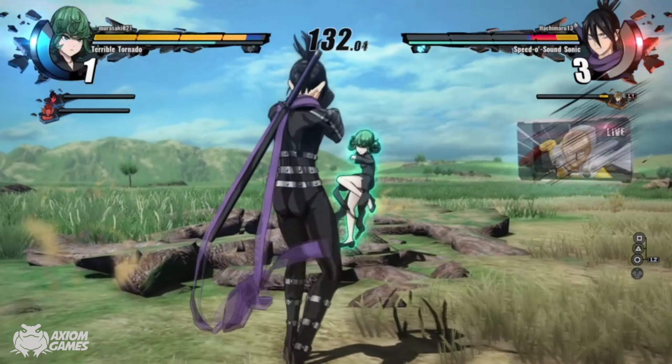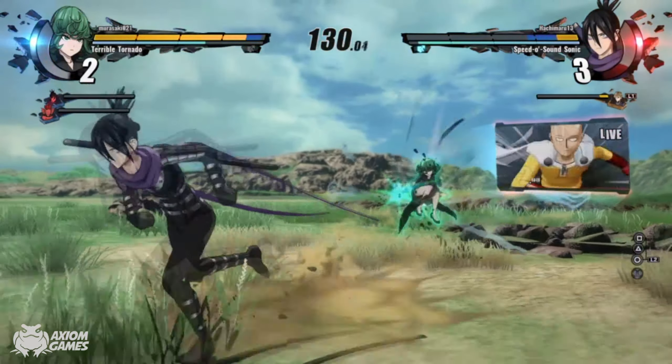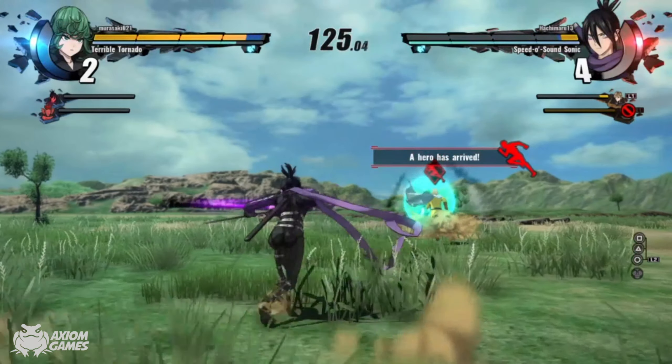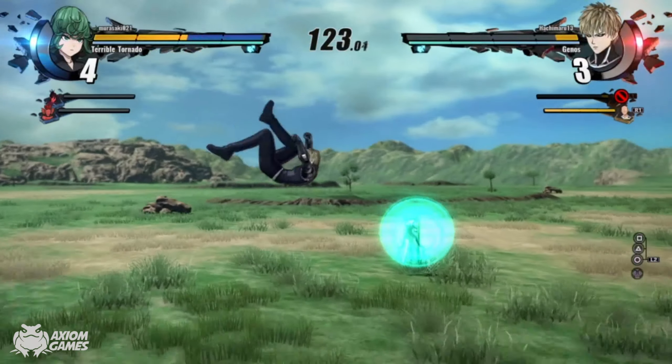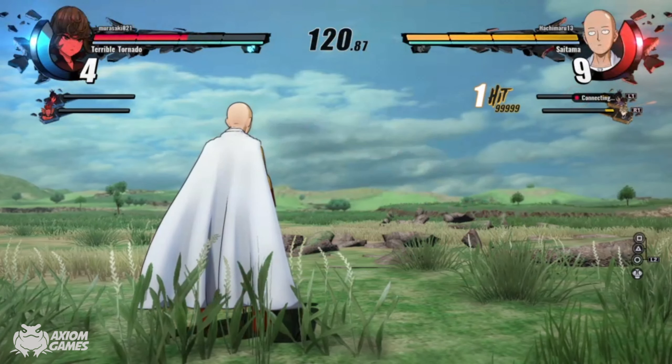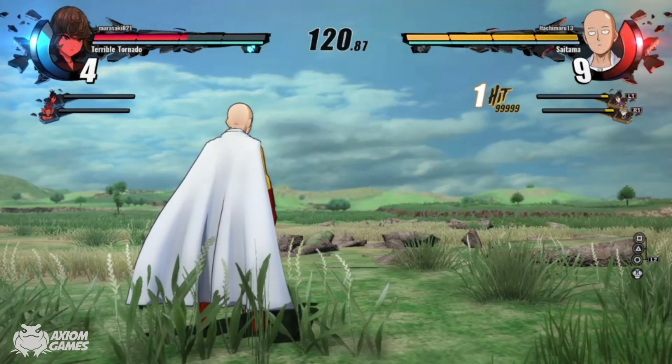In the last five seconds you can see that Saitama is getting really, really close, and he finally arrives — so now you can swap and start playing as Saitama and end the fight fairly quickly.